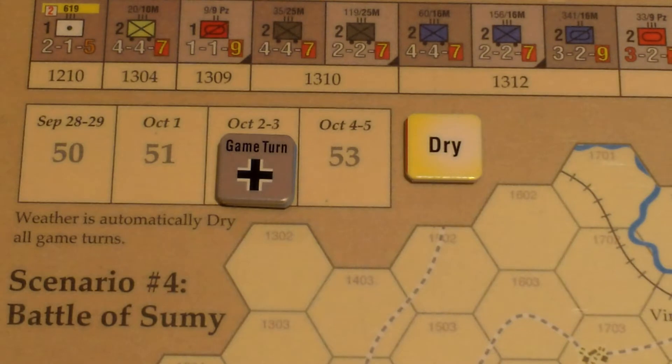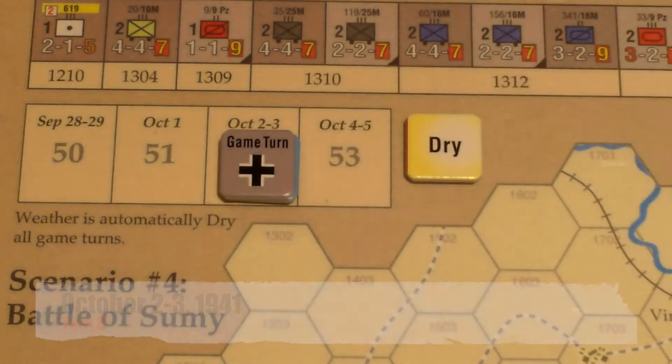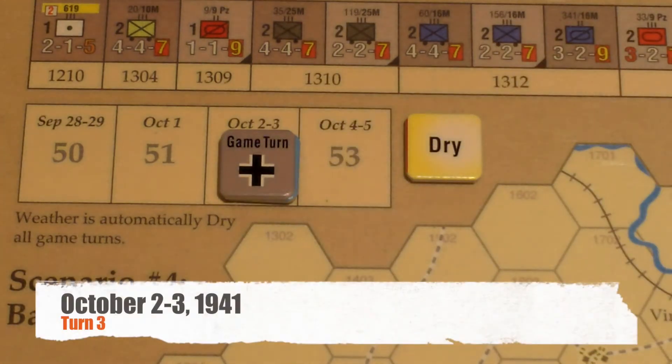Hello and welcome to the Counterattack playthrough series. We are playing Barbarossa, Kiev to Rostov, 1941, and we're continuing Scenario 4, Battle of Sumi. This is Turn 3, or Campaign Turn 52. It's October 2nd and 3rd, and it's the German's turn.